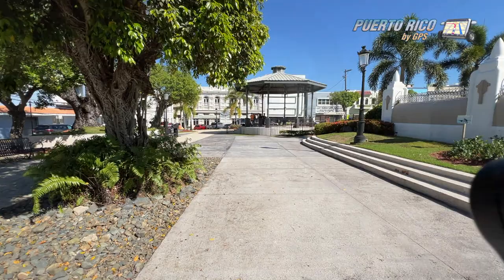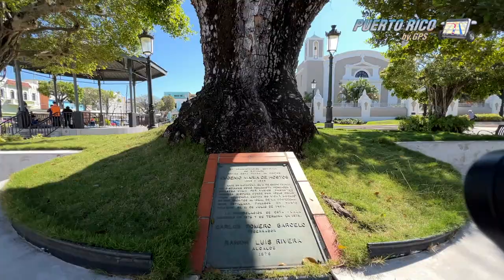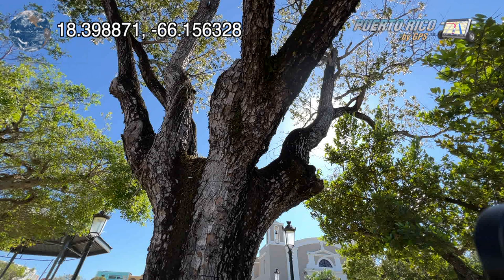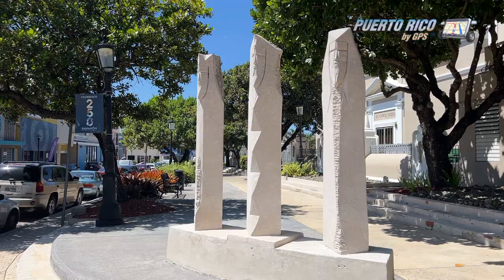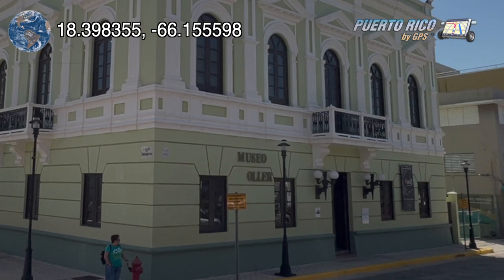Right next to the church is Bayamón's town square, with beautiful gazebos, lots of benches for people watching, and large trees everywhere. One of those trees was actually planted in 1905 by Dr. Agustín Stahl, a local botanist who is one of the town's most beloved heroes. Across the street, you can also see several buildings that show the town's original architecture. On the southeastern corner of the square, there's a stone monument honoring the Bible's three wise men.